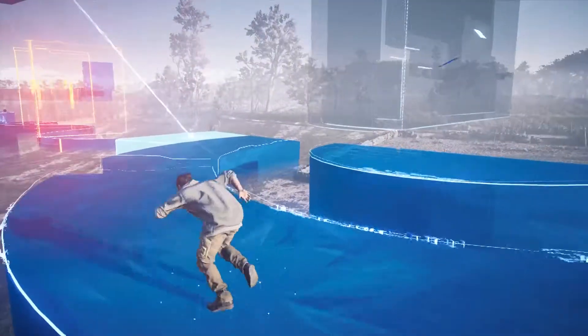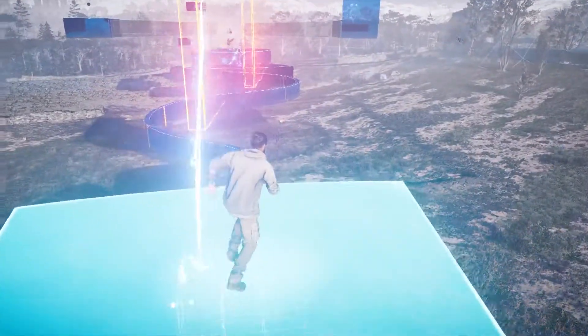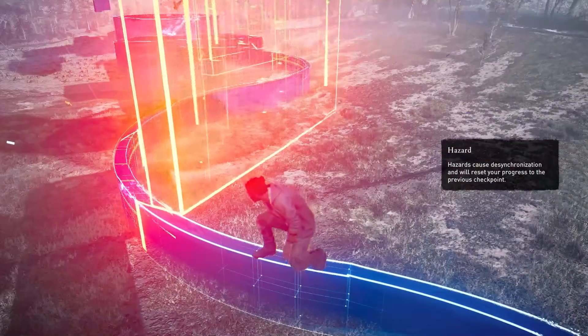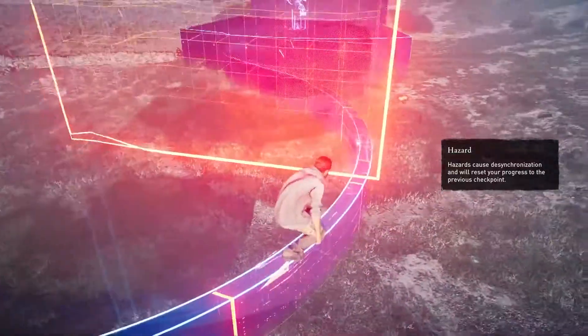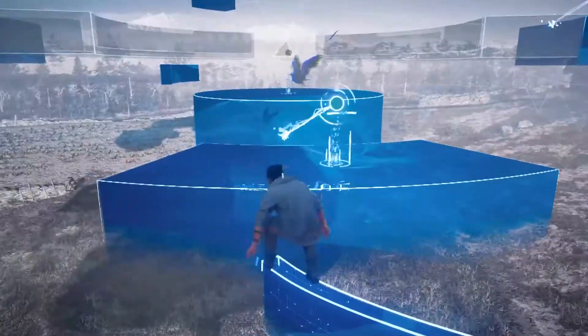Once you're up on this main platform, either go left or right. I'm going left first to show you these red rotating walls. You have to time it so that you don't line up with the wall. As soon as the wall passes, you can run across quickly — there is a small time frame. The second one is quite easy, it's really slow. You can run through and then jump across.